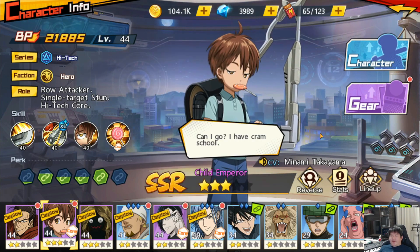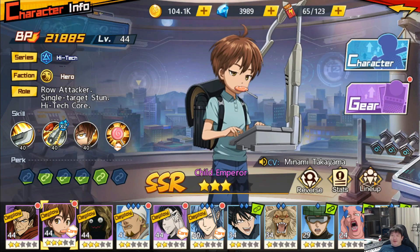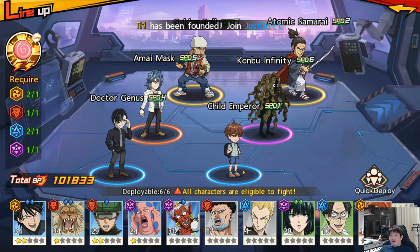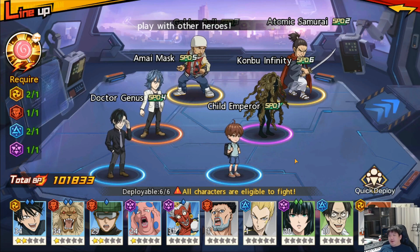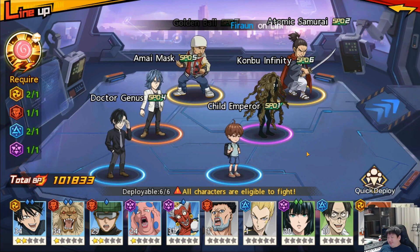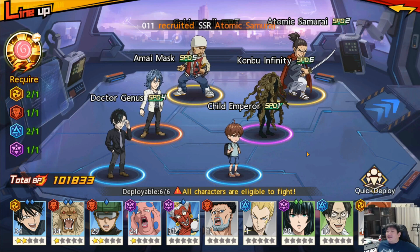So very important: you have to understand that when you choose a core to build your team around. Right now this is my team - I chose Child Emperor to be the core. After that, I plan for what actually synergizes with Child Emperor the most. There are a lot of things that come into it.